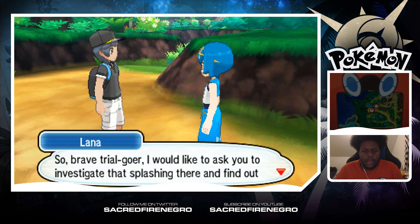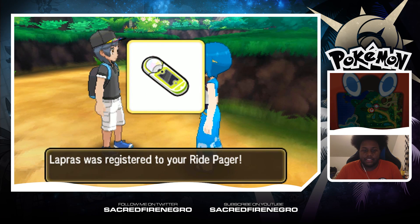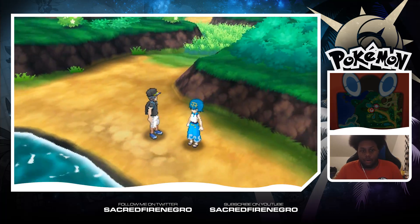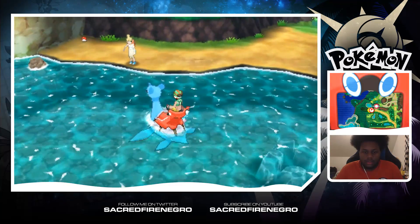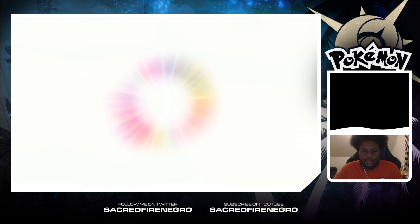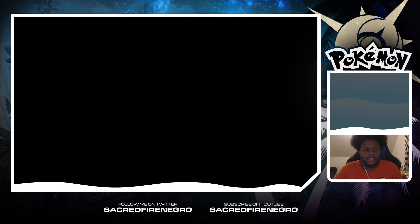Look at that — vigorous splashing! Some Pokemon is causing it. Elena says she's the captain and asks us to investigate. A brave child like me — she'd like me to swim out there. We get to ride Lapras! What is this? Oh shit, we got Lapras!